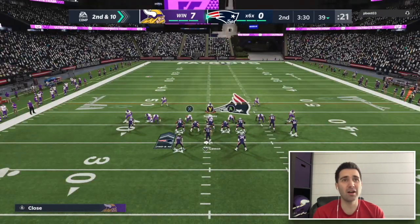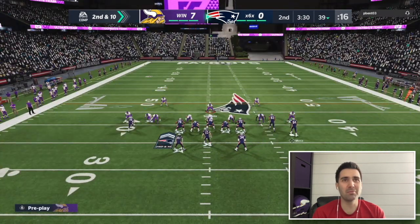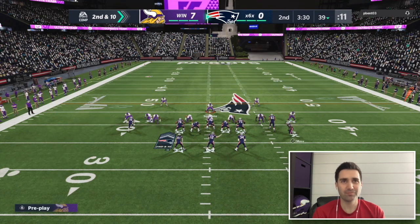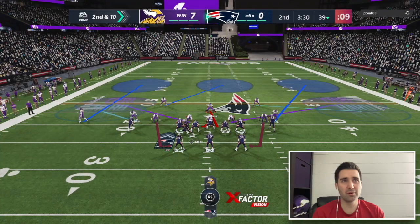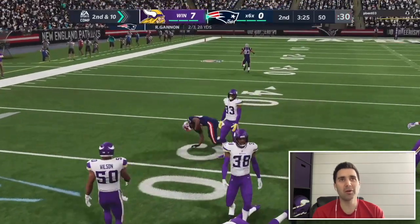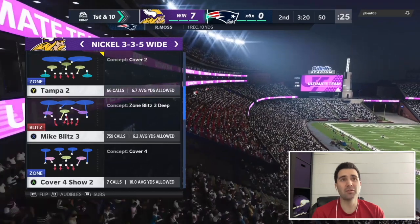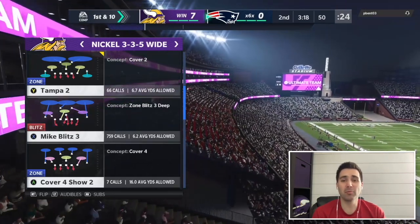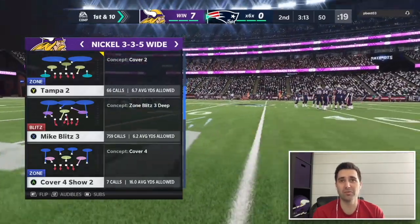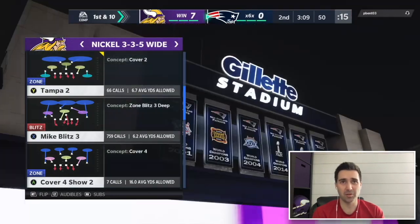He's in Split Close — almost certainly running a Patriots-style offense. Going to double mable. He hits a nice little hitch route — good play. I'm probably going to have to switch to man here. He's dissecting zone well since hitches and short routes just sit in the soft spots of zone coverage and stay open if not properly shaded.